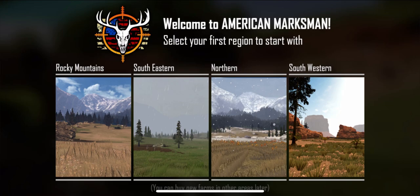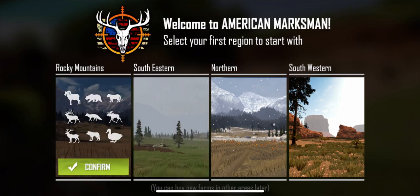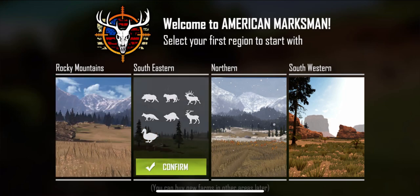When you load into the game, this is what you're going to see — what's on screen right now is what you'll see when you first download it. It says 'Welcome to American Marksman, select your first region to start with.' I'm liking the looks of the Southeastern region — Rocky Mountains, Northern, and Southwestern all look pretty good too. Let me know in the comments what you guys decided to pick. When you select a region, it shows you what animals you can hunt there, which is really cool.